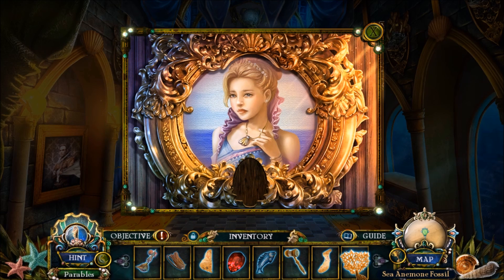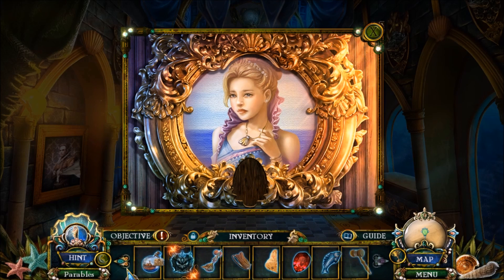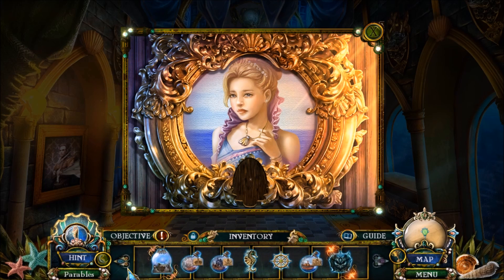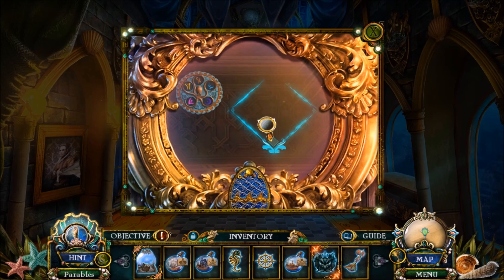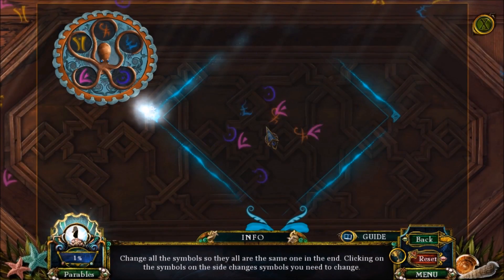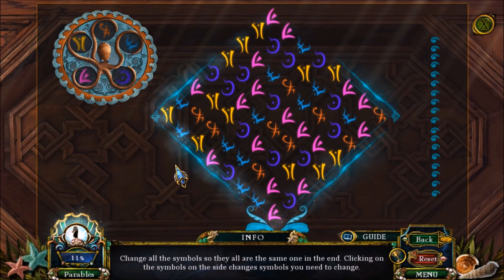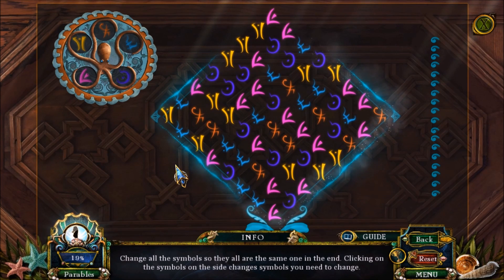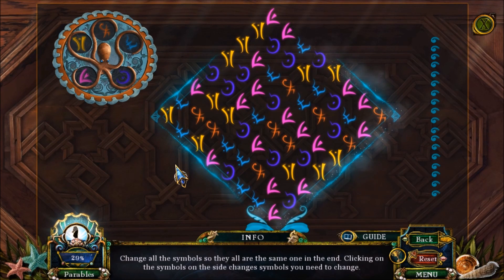Sea anemone. Sea anemone fossil. It must be the door through the chambers of another princess. Water pendant is supposed to go here. I think I got one of those. Change all the symbols so they are all the same on the end. Clicking on the symbols on the side changes the symbols you need to change.